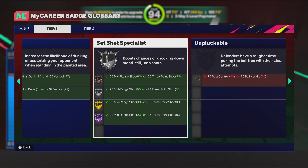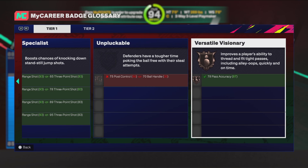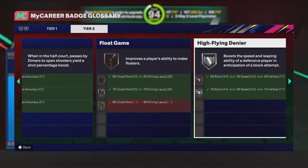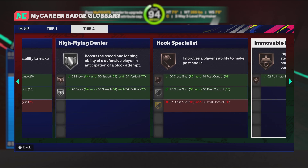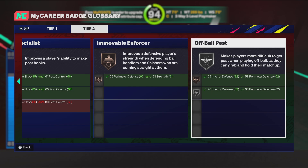You get the set shot Hall of Fame — that's perfect, especially with this build, you're gonna be able to spread the floor. Unpluckable — once I get everything up that'll be on bronze, so that's good. Versatile and visionary. You get a lot of solid badges with this build. He's pretty strong. Then the tier twos — area wizard, dimer on gold, flow game (I don't really use floats but it adds more to your game), high-flying denier, hook specialist gold, movable enforcer — that's solid. Off-ball pass — solid. So that's the build.